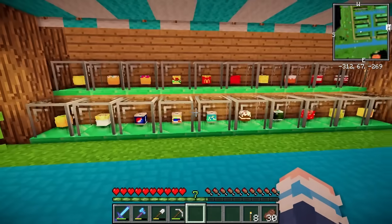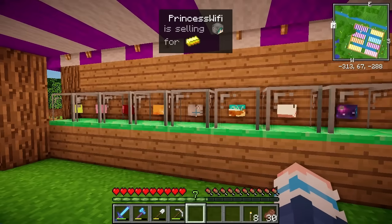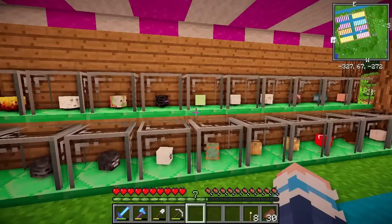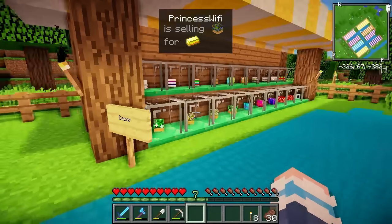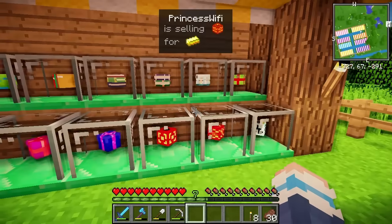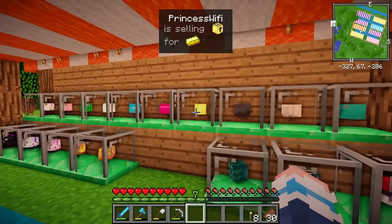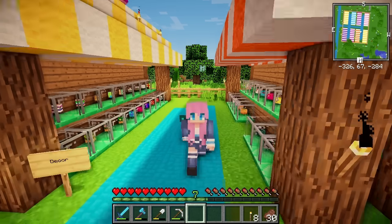Each one of them costs one gold ingot, and we have all kinds of things - we've got colours, we've got food items. Over here we have all of the players on the server and some random characters, like Dogue and Magikarp. And then back here we have all of the Minecraft mobs. And finally my favourite section, the decor section! This is for decorating your house, so we've got loads of books, potted plants, presents, lanterns. This is my favourite - a little piggy bank! Mailboxes, computers and TV screens, even a golden toaster! I kind of want to buy everything, but I don't have 500 gold ingots!